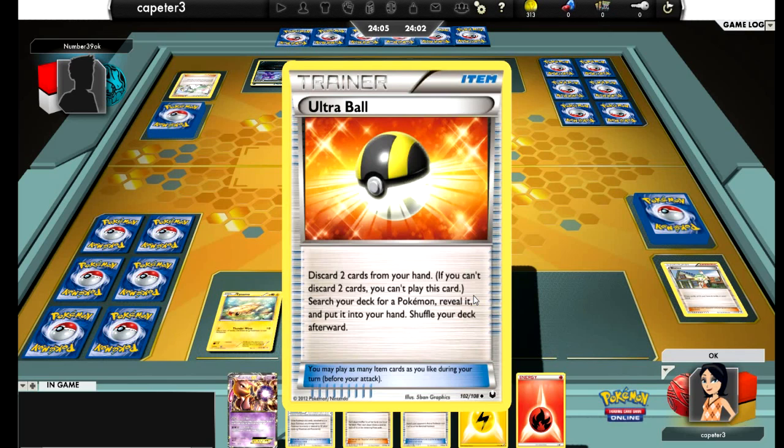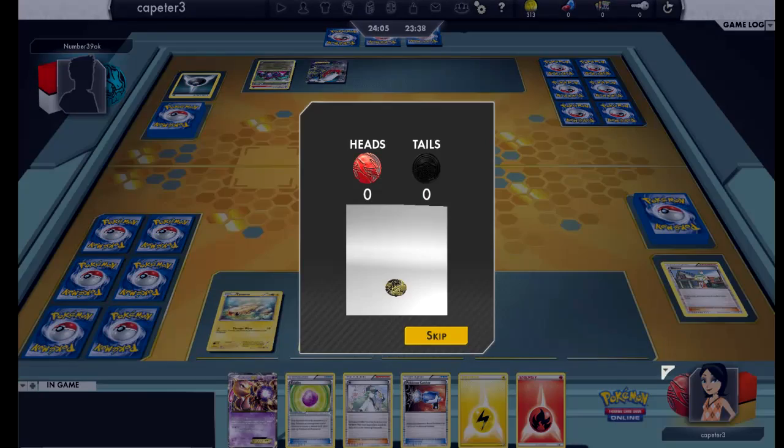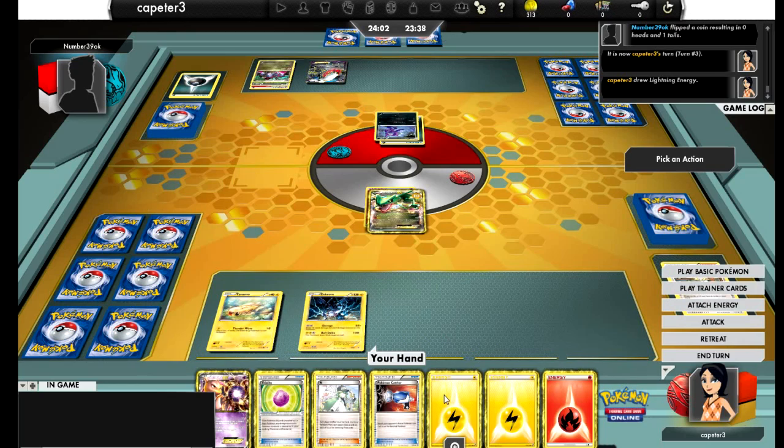Here comes a Darkrai — Ultra Ball. He just has to have a Dark Patch and he can start hitting me. Unfortunately I am nowhere near being ready to start attacking. Luckily he doesn't have the Dark Patch, so he's got to go back to Sableye — he's gonna Confuse Ray. He misses it. There wasn't much he needed from the discard pile. I draw into another energy — it'd be more useful if I had an Ultra Ball.